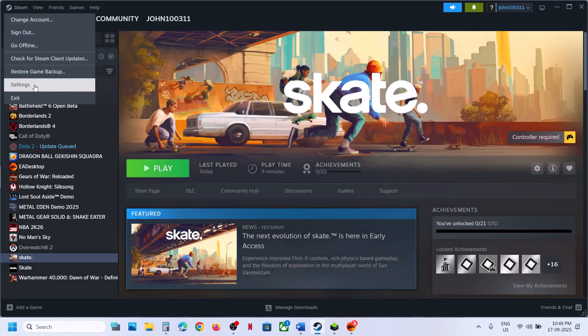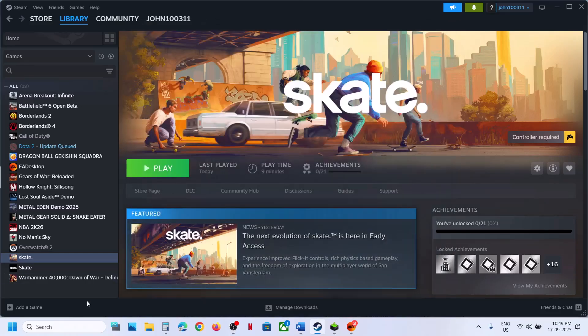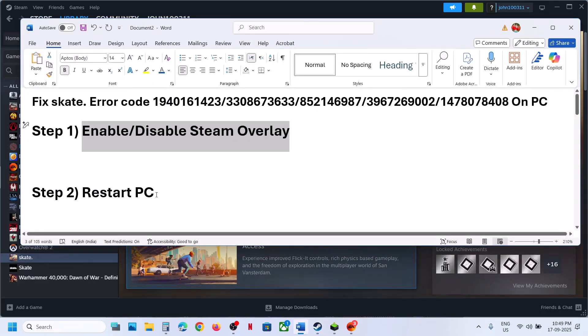If this option is grayed out, go to Steam, then go to Settings, then go to the In-Game option. Over here you can see 'Enable the Steam overlay while in-game' — if this is off, turn it on, then relaunch the game. If turning it on does not work, you can even turn this off and then relaunch the game and check.